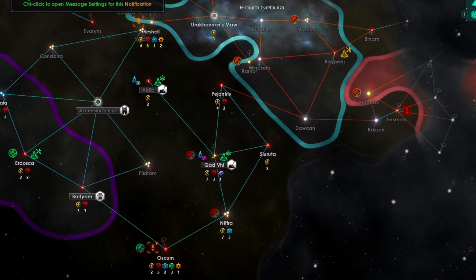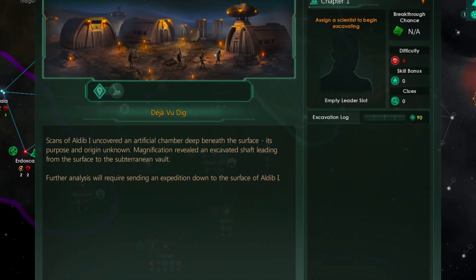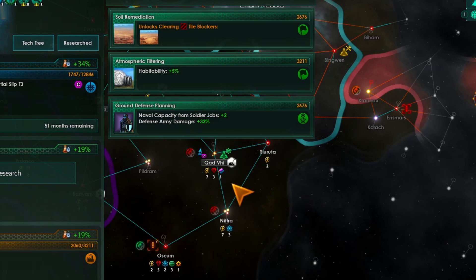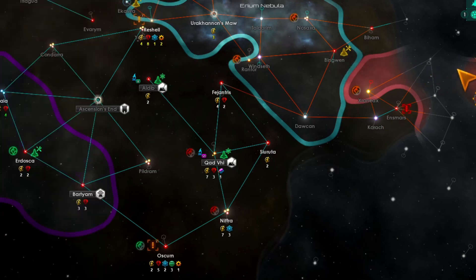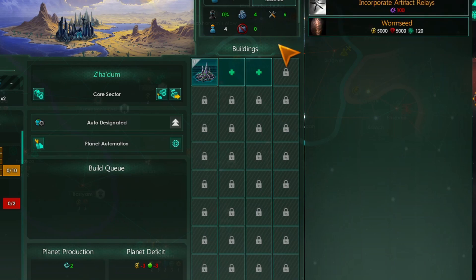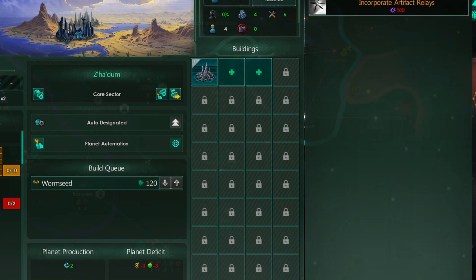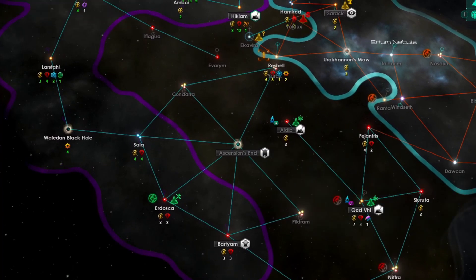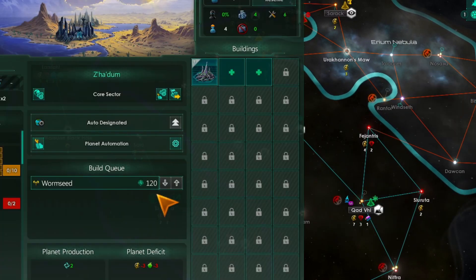Let's do that. We have another one — the Deja Vu Dig. That is a tongue twister. Clone Army — good, excellent. Let's go with habitability. Wormseed — there we go. We'll start getting that, and it'll give us food and minerals.